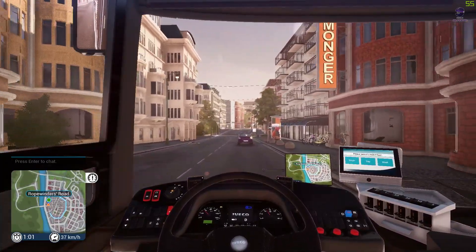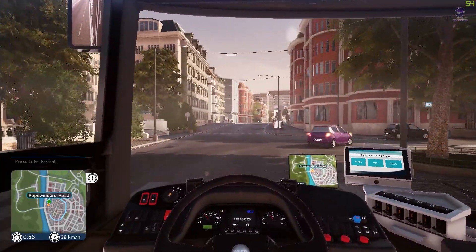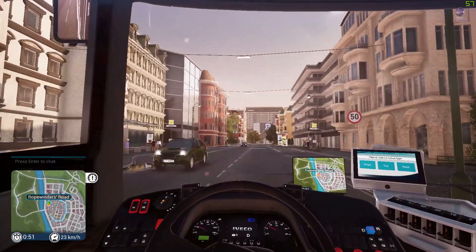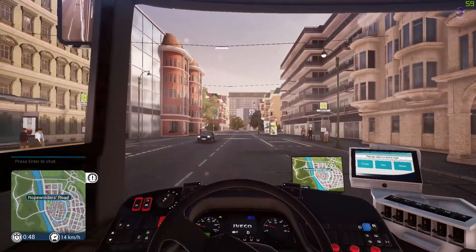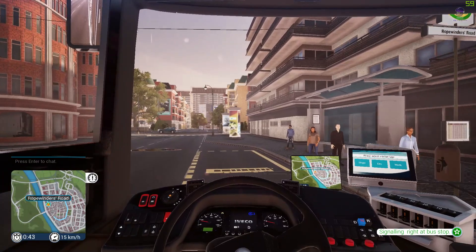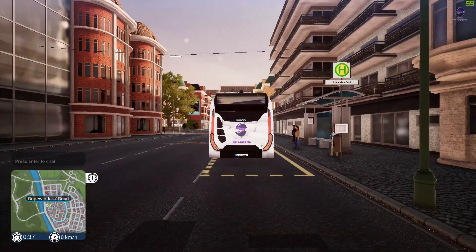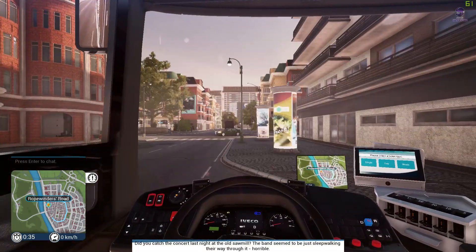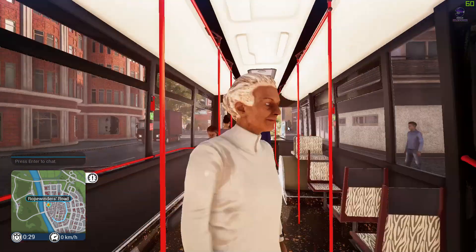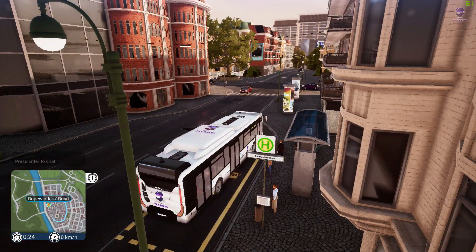Another thing they updated: they fixed the camera view so when you zoom out into external mode it doesn't just take you to just behind the bus anymore. Careful — pothole, gotta respect potholes. So now it actually zooms you to the far rear of the bus — the furthest camera extension. Before it would zoom you to just right behind the bus which was horrible. Now it zooms you to the furthest extension — that's awesome.